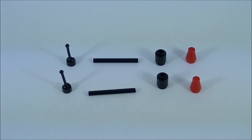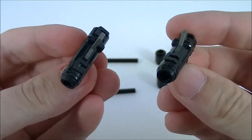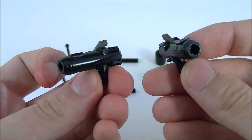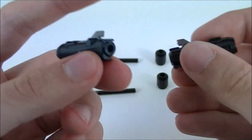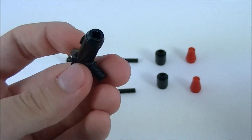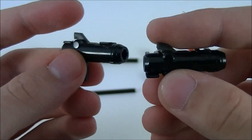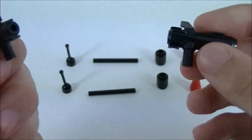You're also going to need two of these guns from either Prowl or Beast Hunter's Smokescreen. I have two Beast Hunter's Smokescreens for reasons. Either one of the guns works from either Prowl, Smokescreen, or any of the other repaints. Now if you do have Smokescreen and Prowl you can use their guns; however, Prowl's has a black trigger and Smokescreen's has a gray trigger. That might bother you, but if it doesn't you can definitely use that as well — they're the same mold.